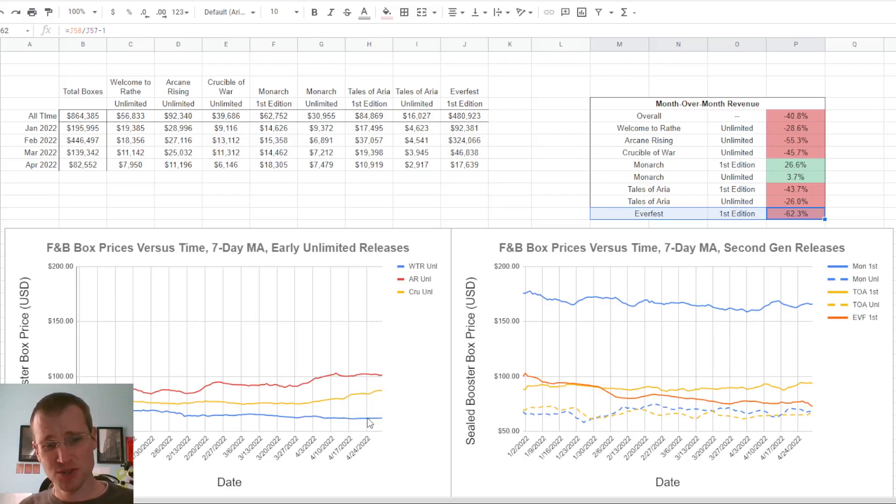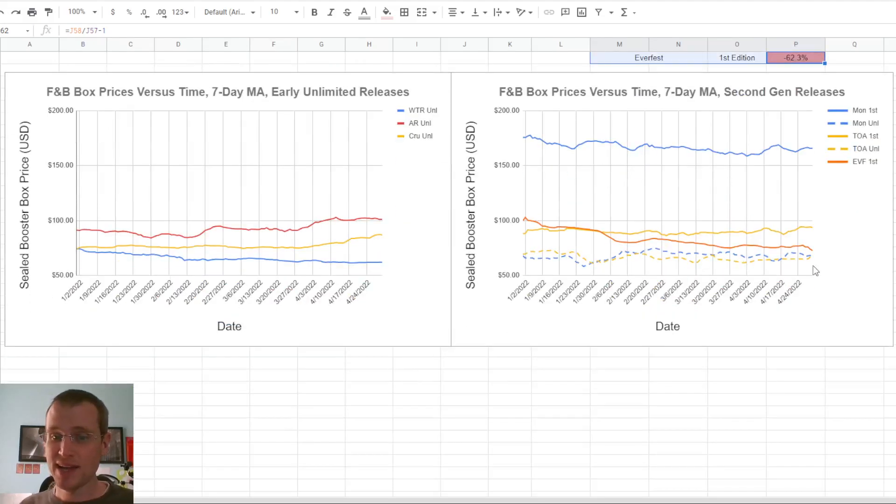You can see that Arcane Rising and Crucible crept up just a tiny bit over the course of the month, paradoxically. Welcome to Wraith found room to fall. I won't be altogether unsurprised when one day Welcome to Wraith Unlimited boxes just suddenly dry up — they've been out of print since December, I believe. One day they'll dry up, and I think prices on those are going to surprise us and suddenly jump. There's less Crucible of War Unlimited in the world than we think, and one day that'll catch up too. Maybe a little bit of increase this month was a good sign. Otherwise, everything was pretty stable.